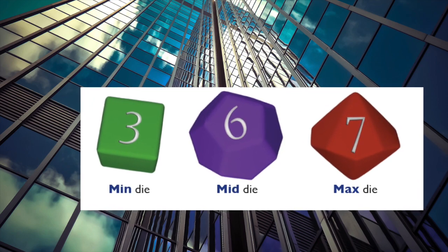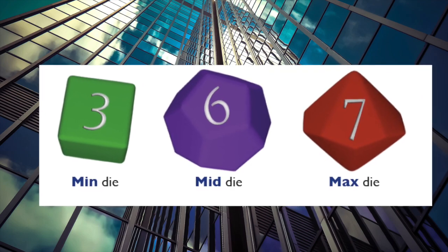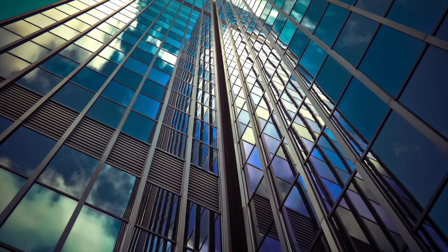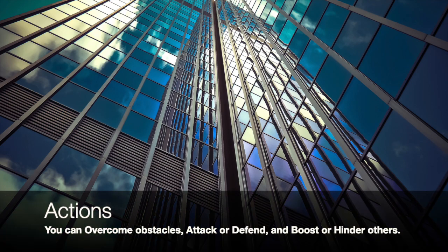Special abilities allow you to use these other values for the result, or even the sum of two or all three of the dice. The result of your roll will have different effects depending on what action you are taking. On an attack, the result is the amount of damage you deal to your target. When you take the overcome, boost, or hinder actions, you will consult the appropriate table to find the outcome of your action.